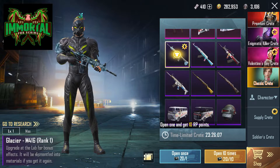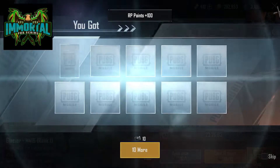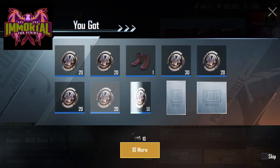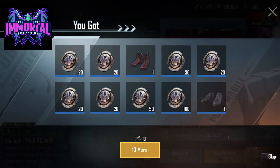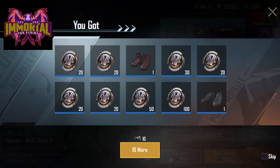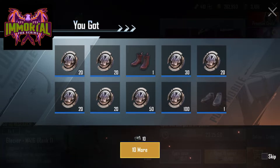Time for the 10-times-one. Wow, there's literally no skins — that was a bad one. But we got a ton of silver frags, which I'm gonna use to buy more of these coupons.